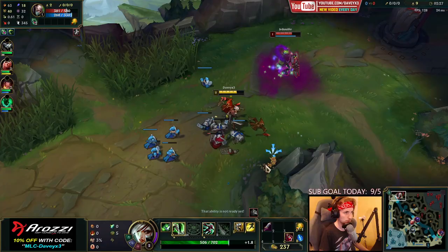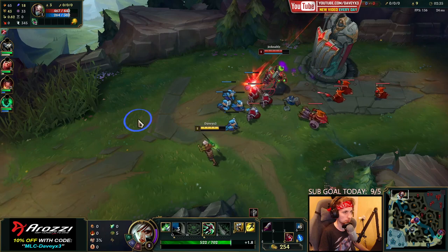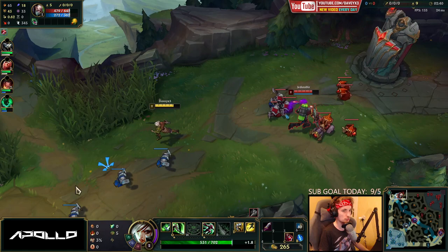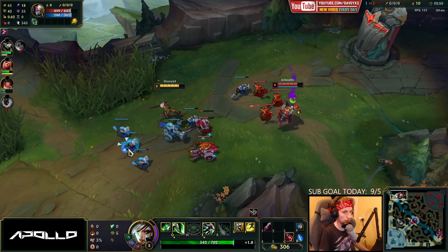I missed a few CS there. I'm going to place a ward down here — I'm expecting Xin Zhao to be topside very soon. I still have my potion and I want this wave to eventually bounce right into me. I think Xin Zhao is probably going to be ganking me a lot, so I'm constantly looking around the map to see where he's going to be coming from.